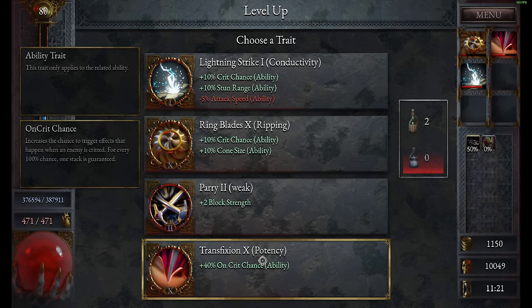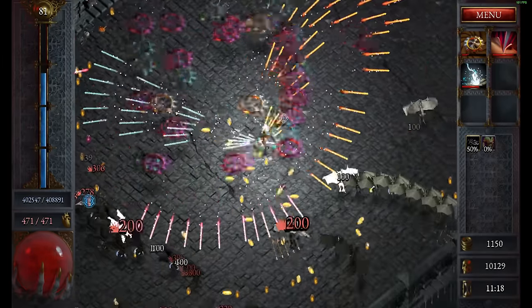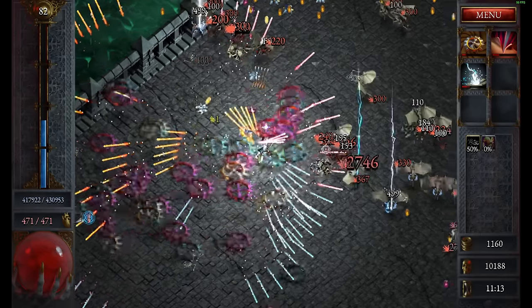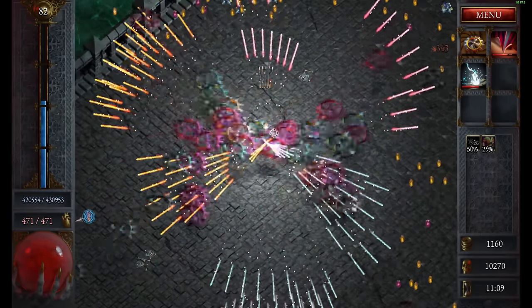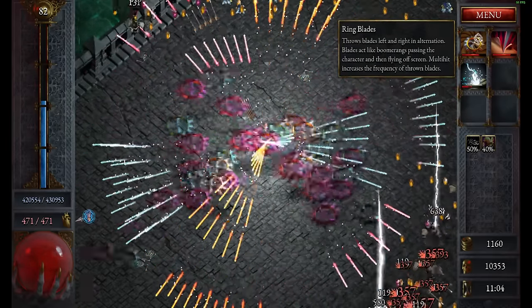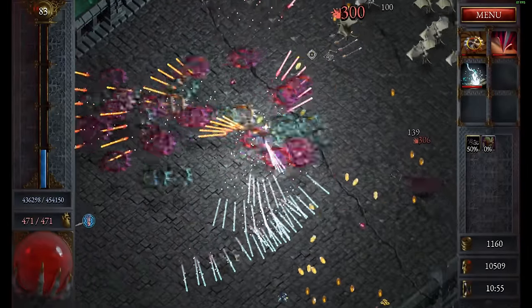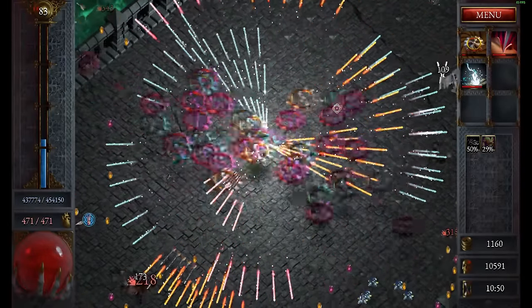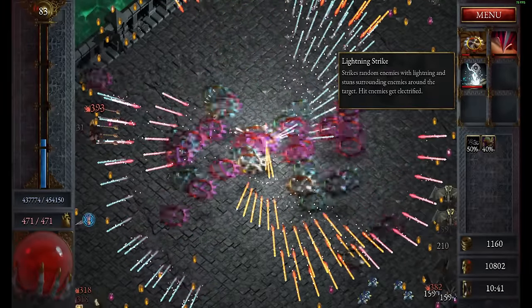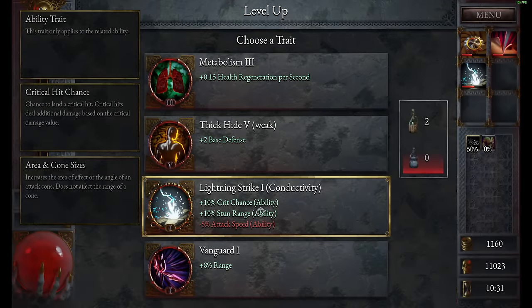On crit is also perfect because we have a huge amount of crit. Let's go for attack speed and cone size — I want as many as possible. Now let's focus on the lightning strike to get it upgraded; we need to evolve it still. Now that we have lightning strike we also got area upgrades, and this is what makes the lightning strike so insanely good. Does it make any sense that only this one gets area upgrades? No, it doesn't make any sense, but that's how it works in this game. Some of these traits unlock certain upgrades — for example, the golem can crit but won't have crit chance bonus unless you get a weapon that has crit chance, and then you get it for the golem as well.